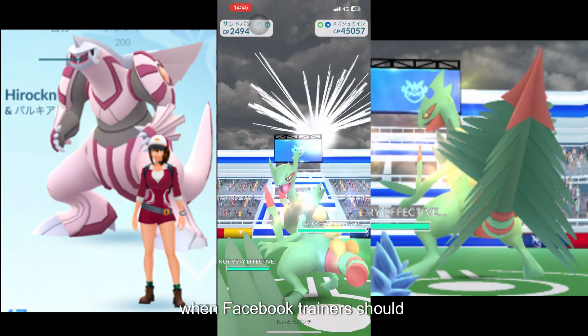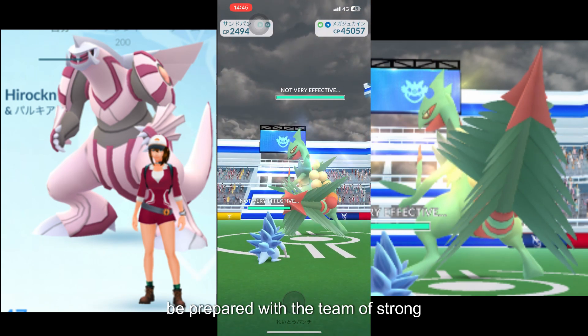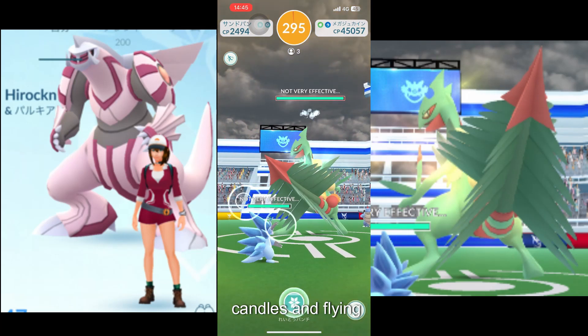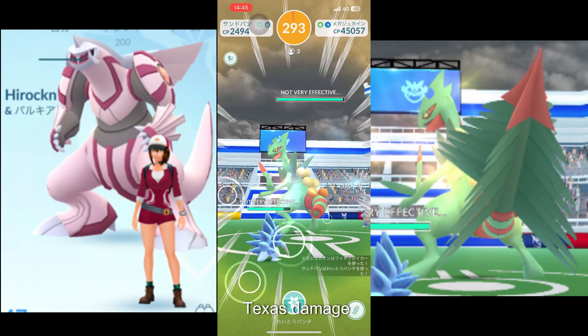When facing Mega Sceptile in a Mega Raid, trainers should be prepared with a team of strong counters. It is weak to Ice, Fairy, Poison, Bug, and Flying type attacks.